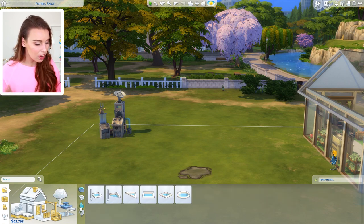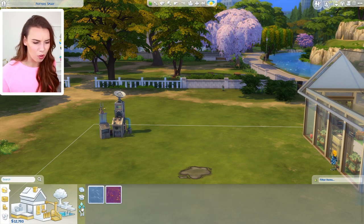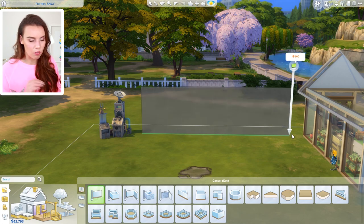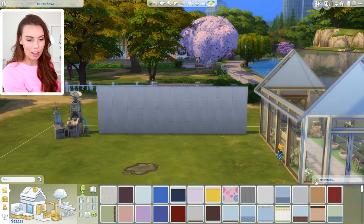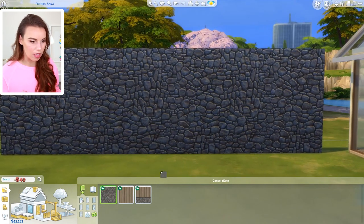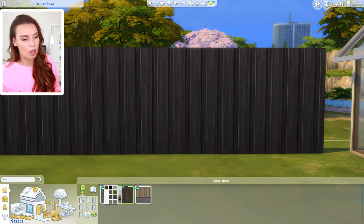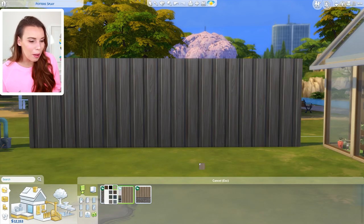We don't actually have any new trees or shrubbery, which at first I thought was really surprising. But then I found out they had to redo every single tree and bush in the game so all the existing packs would be compatible with seasons. They have to redo them for all of the different times of year — so all of your trees will lose their leaves, go red in autumn if they're that type, and get snow on them. So yeah, that is pretty cool.